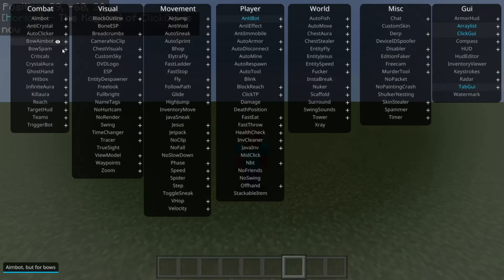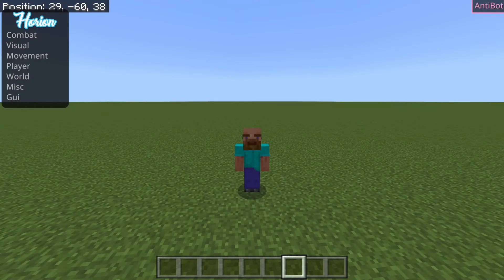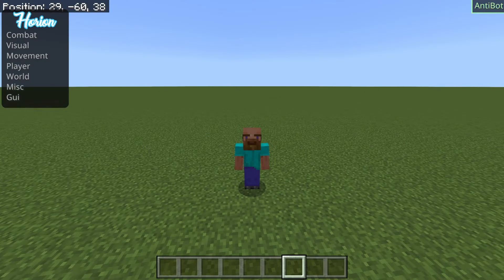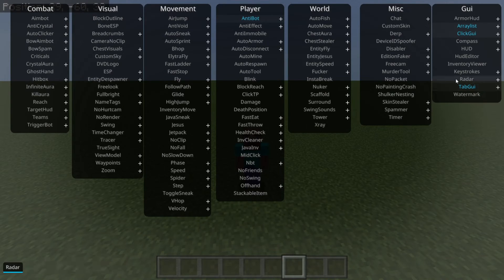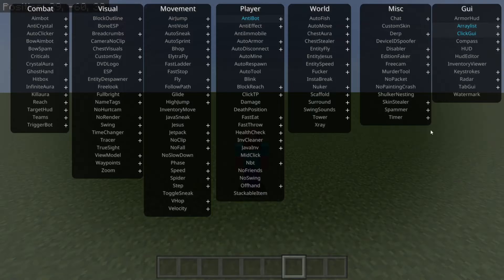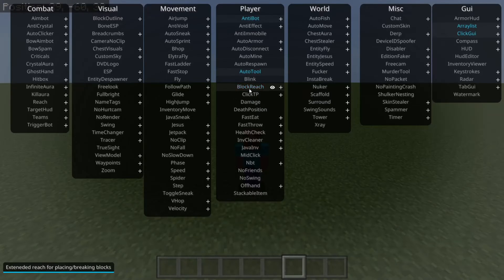So I can press on the F key and that is going to open up all of this right over here — that is fantastic, now I don't need to press Insert anymore. To enable a hack, you want to click on it and it's going to turn this blue color. To disable it, you want to click on it again. In the top left and top right-hand side I've got some stuff — if you want to remove that, you can click on this tab GUI as well as this array list button right over here, and then both of those will disappear. The array list shows all of the hacks that you currently have enabled.